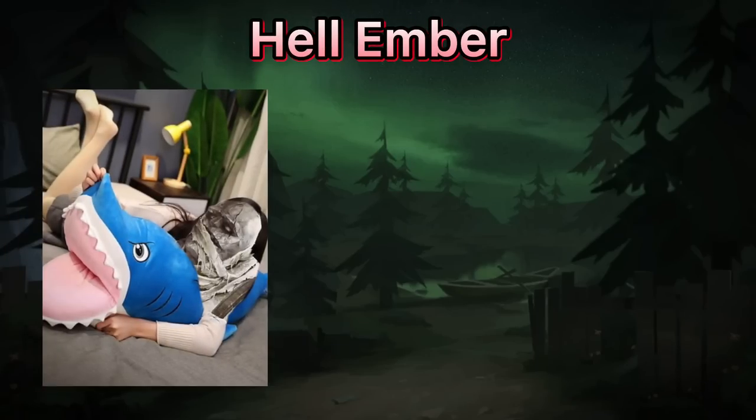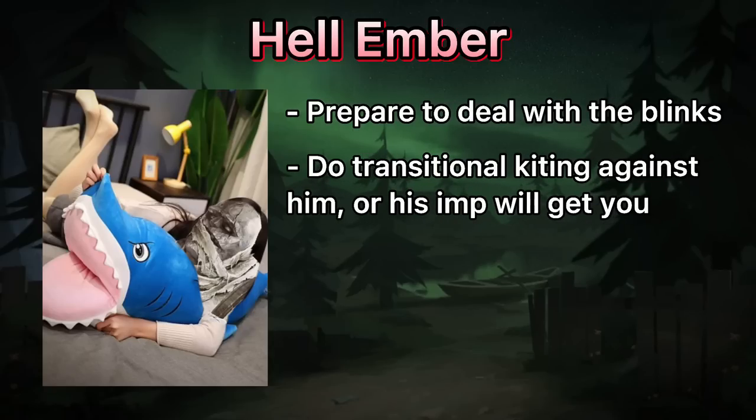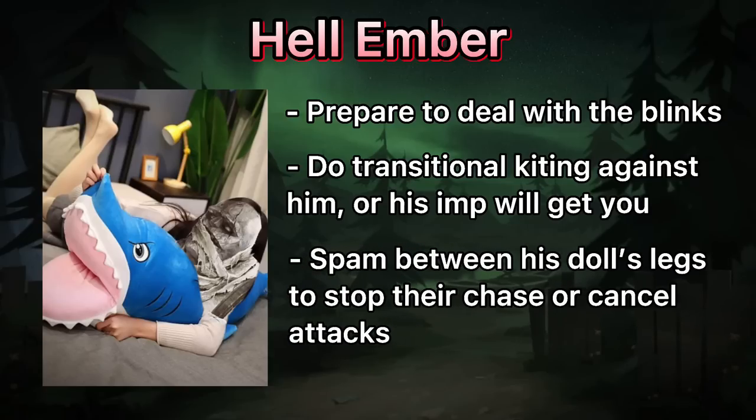Hell Ember. He is very slow and clumsy, so prepare to deal with the blinks. Don't pallet loop him too much, and do more transitions to other kiting areas. Always spam a button between his doll's legs to stop them from chasing or hitting you.